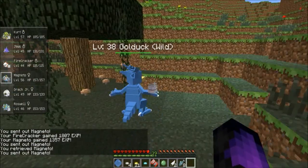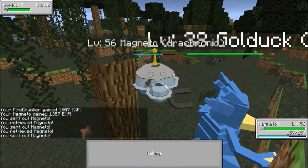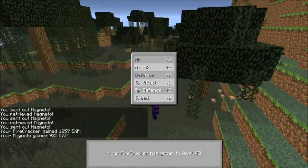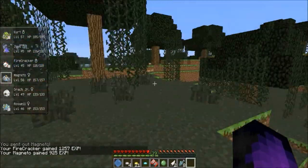After we kill this one, just one more. That was a good find finding both of those. All right, Firecracker is level 45 now — awesome!